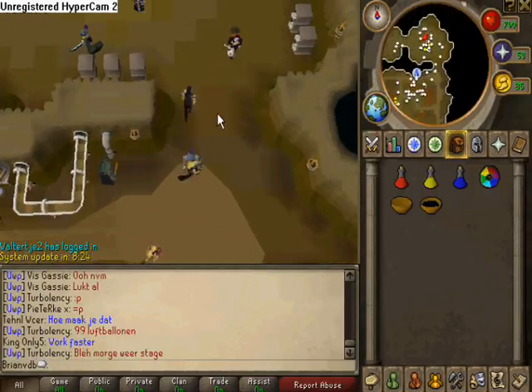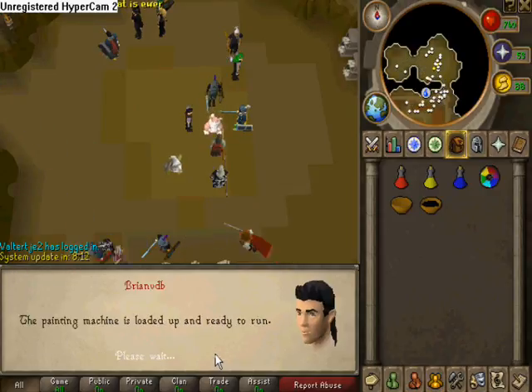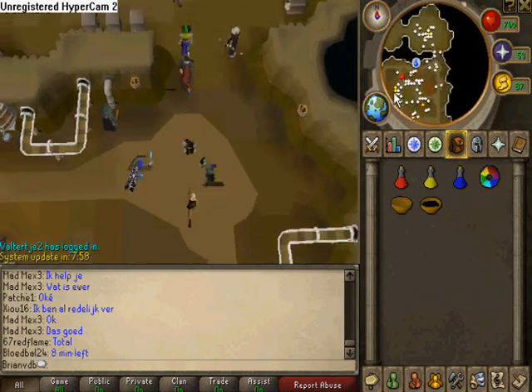Now head north again and talk to our bunny. Next, we have to talk to Big Ben — our squirrel, though I think it might actually be a mole.